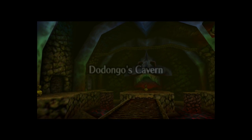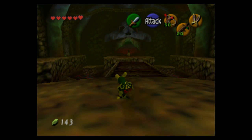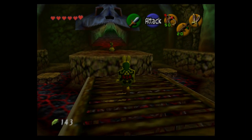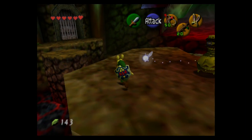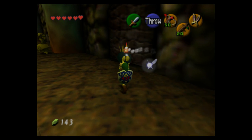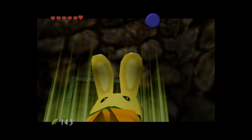It's the fire dungeon, so you don't want to bring the Deku Shield in here because it's made of wood and wood catches on fire — switch to the Hylian Shield if you have it. If you don't, there are chests that might contain a Deku Shield, and there are also some business scrubs around. You have to reflect their nut back at them to stun them first. The first chest we're opening is the dungeon map — nothing too special.